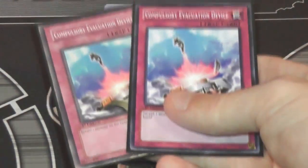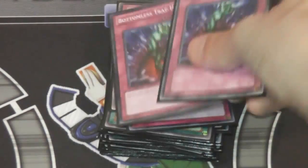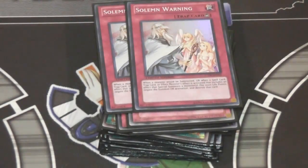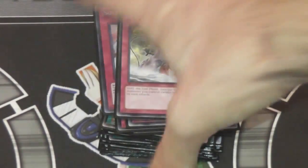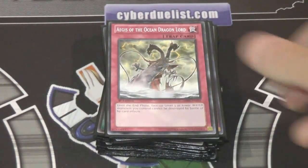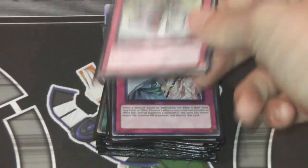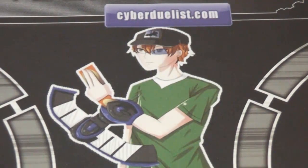For our traps, we have two Compulsory Evacuation Device — good card. Two Bottomless Trap Hole. Two Soul Mourning. And one Dragon Lord, which is a really cool card. It's kind of a funny tech card because it can stop some destruction cards. I saw a few people using it online while running Atlanteans and figured, let's try it out — and it actually is kind of funny. You can change it out if you want, but it's fun to use and it did show up in the Structure Deck, so it should be pretty easy to get.